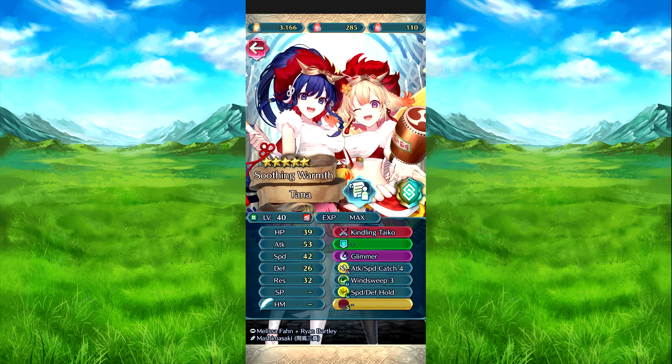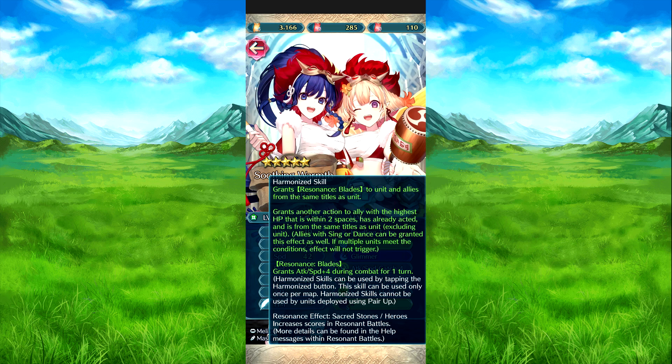We have Harmonize Tonda. The Harmonize ability is bringing blades to units — plus four attack and speed during battle. And then grants another action to an ally with the highest HP that's within two spaces, excluding themselves. Allies with singer or dance can't be affected as well. And while the units meet the conditions, it will trigger. And of course, it is Sacred Stones and Heroes because it is Peony.